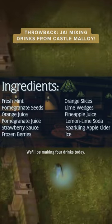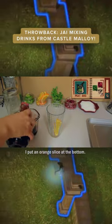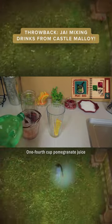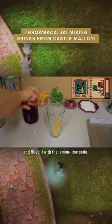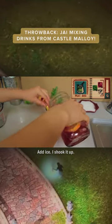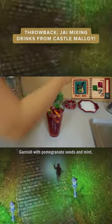We'll be making four drinks today. Let's begin with Peat Bog. To start the drink off, I put an orange slice at the bottom, one fourth cup pomegranate juice, and filled it with the lemon-lime soda. Add ice, I shook it up and then pour it in the cup. Garnish with pomegranate seeds and mint.